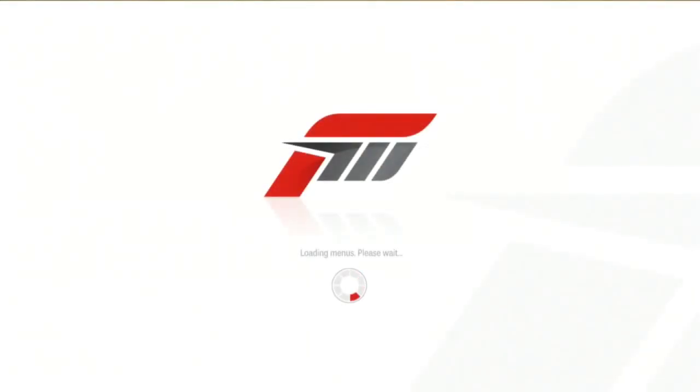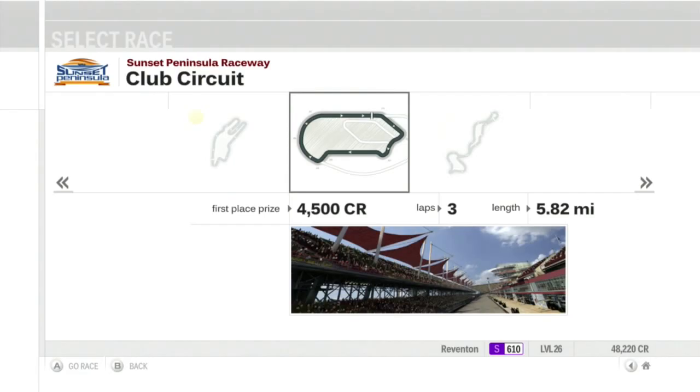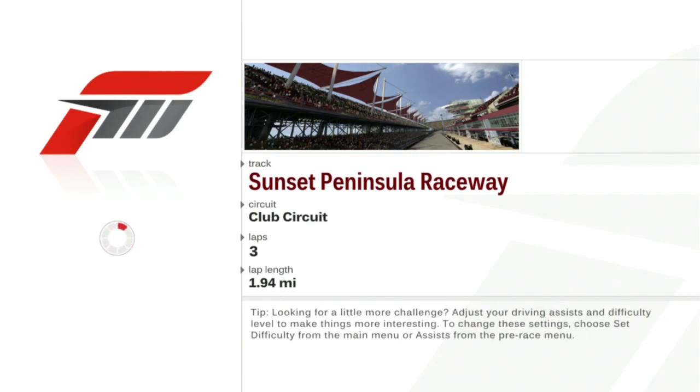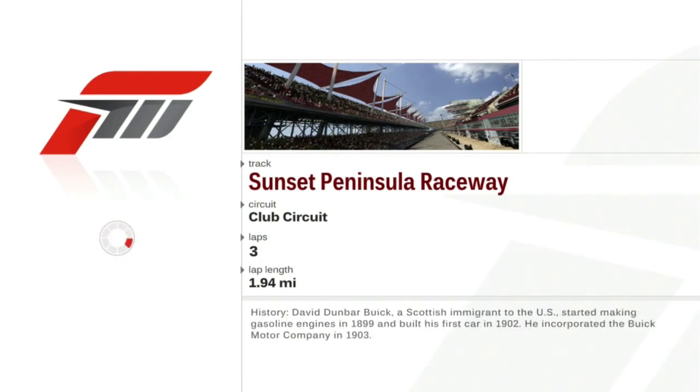So with that out of the way, we move on to race two in more familiar places. We're going to Sunset Peninsula Club. This one might be a toughie. Spears is the Front Row Motorsports of Forza, or BK Racing — remember that?